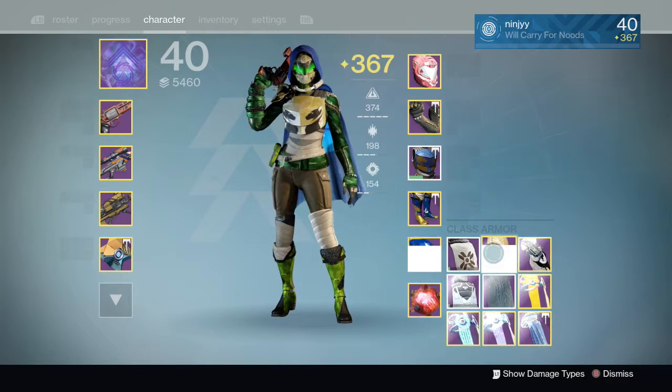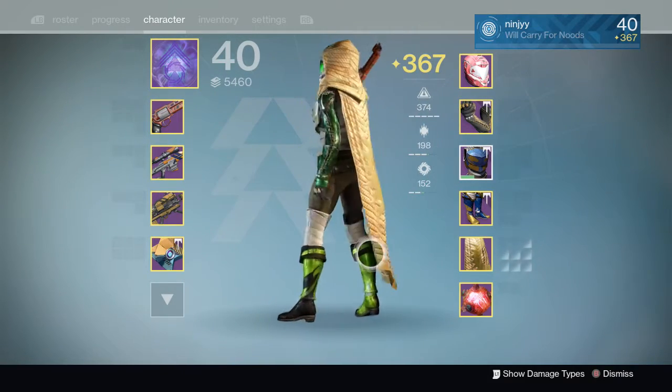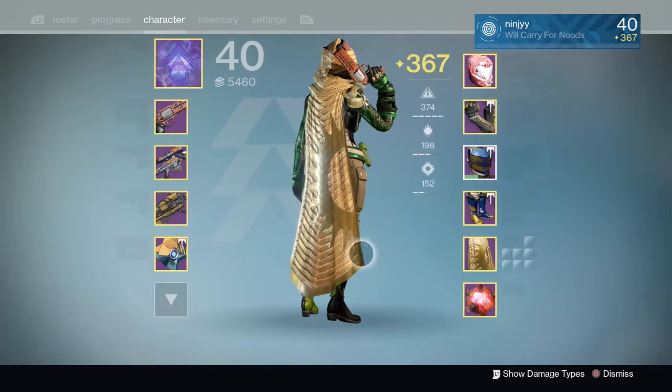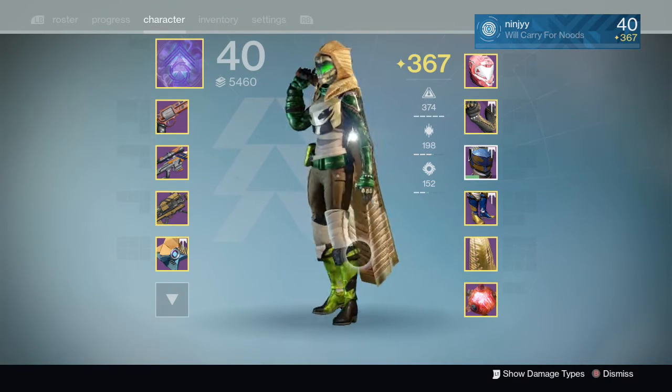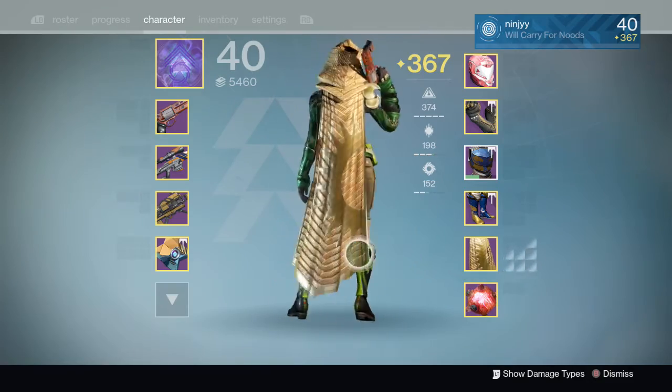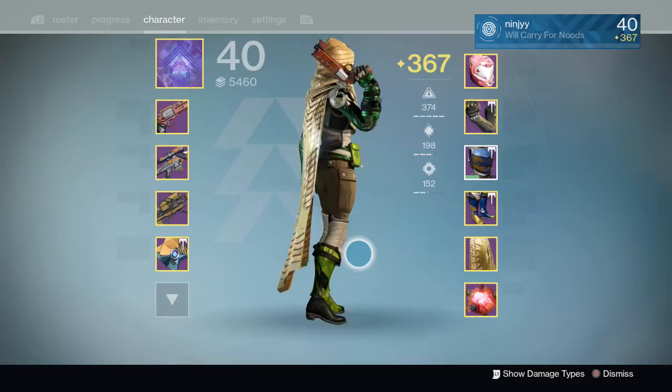Moving on to the Cloak of the Pariah. This is a specialty cloak from year two — this was from going to the Lighthouse. You could get this from the Lighthouse chest. Now I believe you can get this as a random drop from the gold tier packages. It's a pretty crazy-looking cloak. It looks just like the year one and two cloaks, just gold — like shiny gold.